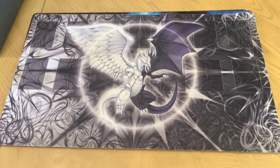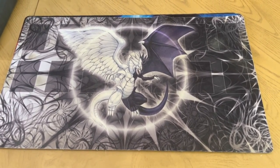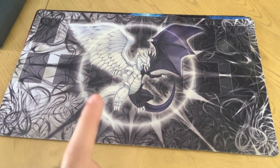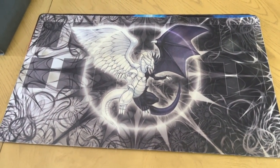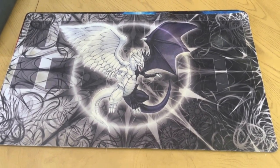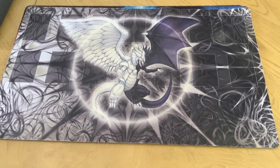Then we have one of my all-time favorites: the Perfect Circle Light and Darkness Dragon mat. I got this from a third-party custom play mat website — I can't remember the name. I actually just ordered a new one yesterday; it's based on a Time Wizard side event poster with more of a colorful rainbow background. This original black-and-white finish though just looks so good. I've used it for years — I used it when I played Frog Monarch back in Edison format. Light and Darkness Dragon is one of my favorite cards of all time.